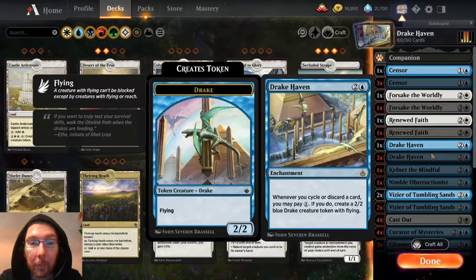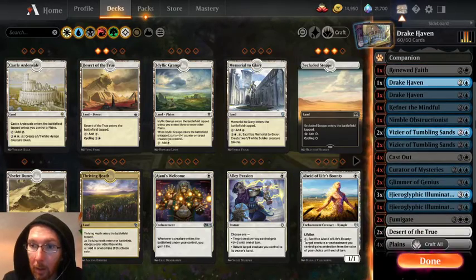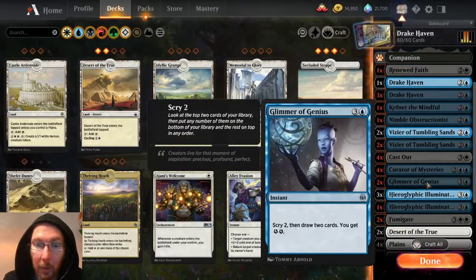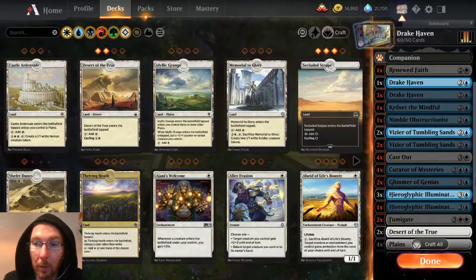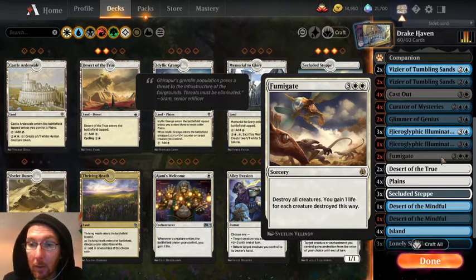While I could have built it when the Amonkhet set came out, there were a few key cards in my version which were hangovers from the previous block, which was Kaladesh. Namely things like Glimmer of Genius - you don't really care about the energy, but Scry 2 draw 2 is very good. And Fumigate, which was the best sweeper. When you've got a billion drakes on the battlefield, you gain life for all those drakes, and suddenly you start making them at the end of their turn.